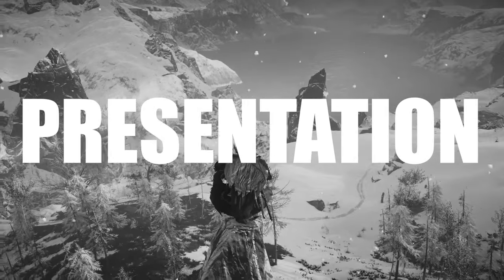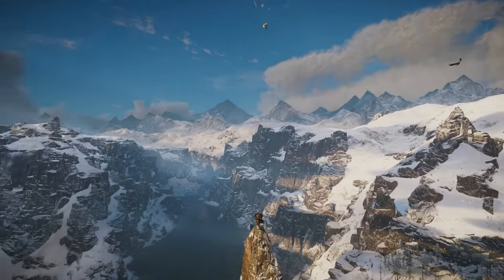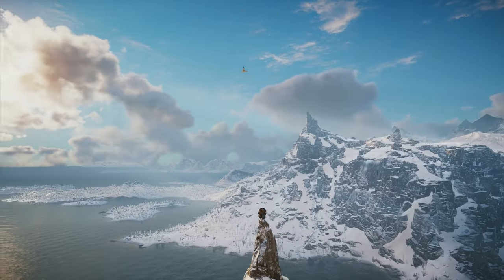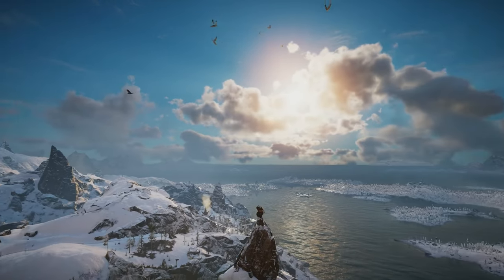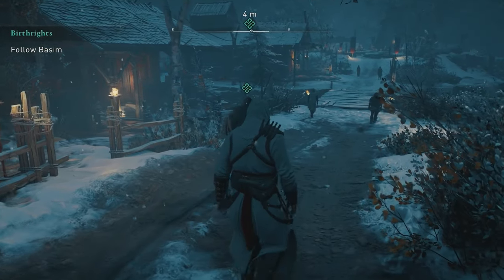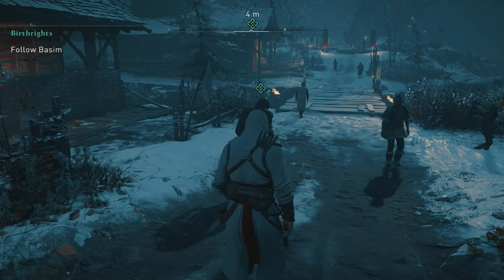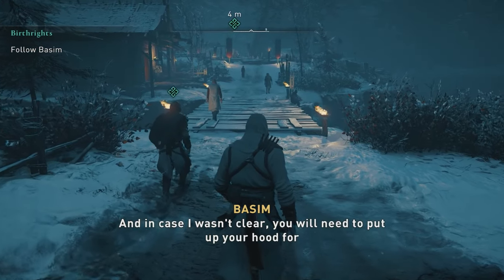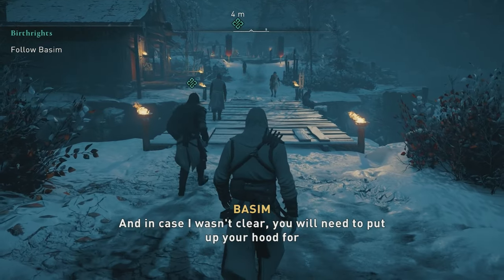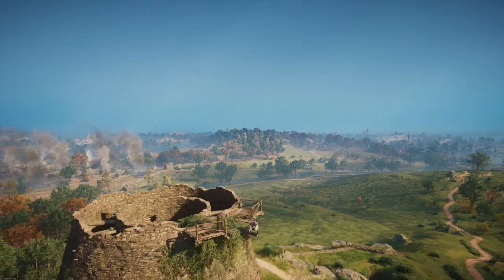Valhalla looks gorgeous, from the snow-covered mountains of Norway to the green rolling hills and valleys of England. Ubisoft doesn't slouch in the visuals department when it comes to most of their games, particularly Assassin's Creed. The settings of these games are a massive part of their appeal, so recreating these historical locations with all their noteworthy landmarks and natural splendor is paramount to making the experience worthwhile. It still hasn't gotten old for me, even after all these games, to climb to the top of viewpoints and synchronize.